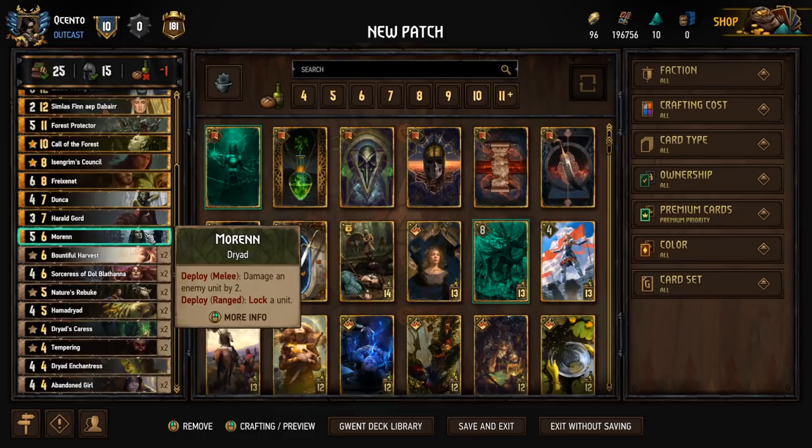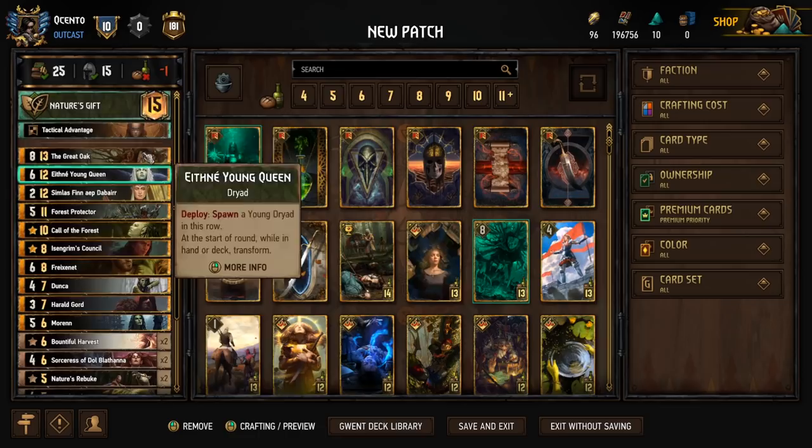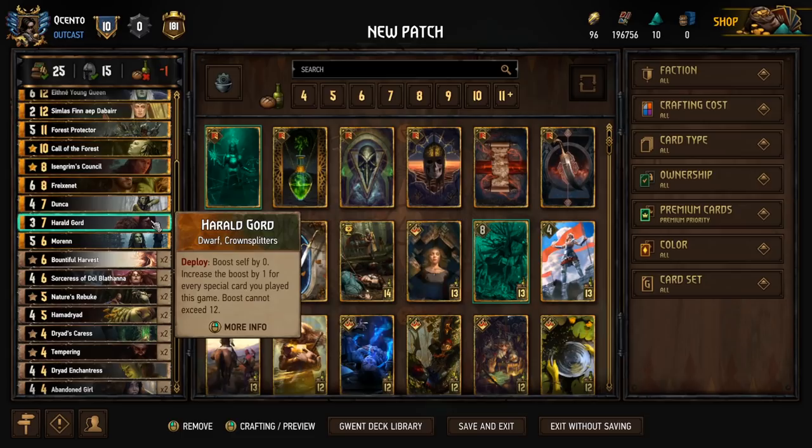I anticipate locks being important in this meta. I didn't go with the other lock for Scoia'tael because I wanted to limit the amount of Elves in the deck, so I went with Morrin instead. Morrin is good because if we don't have a lock we need to use, we can just damage an enemy unit by 2, which really helps get that extra reach for removal. Combined with Great Oak and the Rebukes, I like Morrin in this spot.